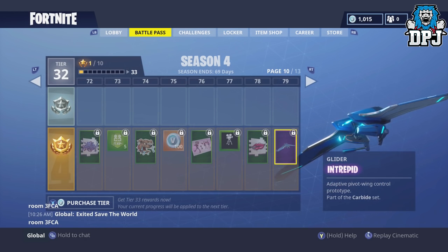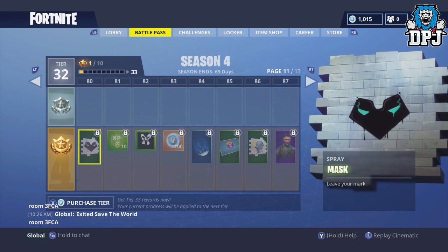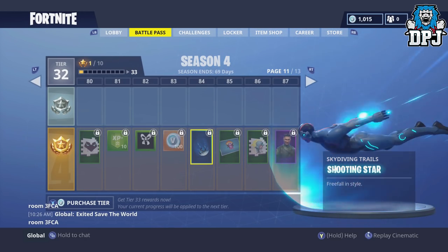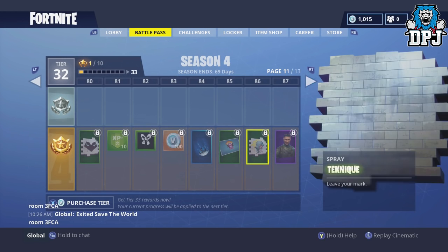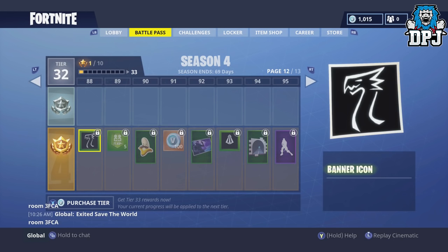Intrepid is at level 79 — damn. There's another spray mask, some V-Bucks, Shooting Star — that's epic — a Shooting Star diving trail, and Bright Gunner with a Technique spray. We've also got Squad Leader, a new outfit at level 87, though honestly it isn't that great for level 87.